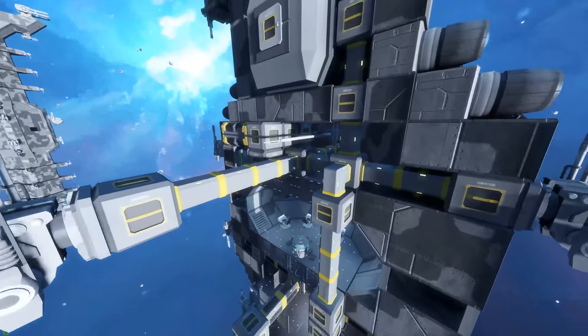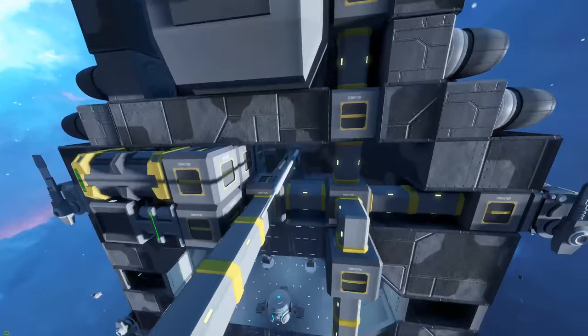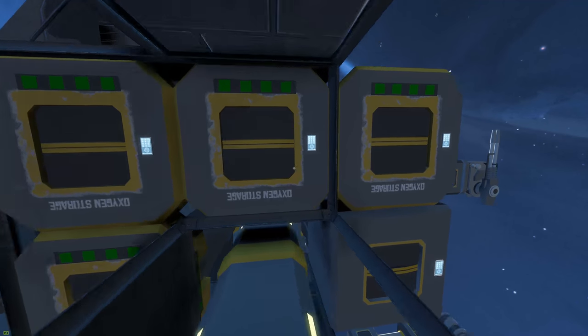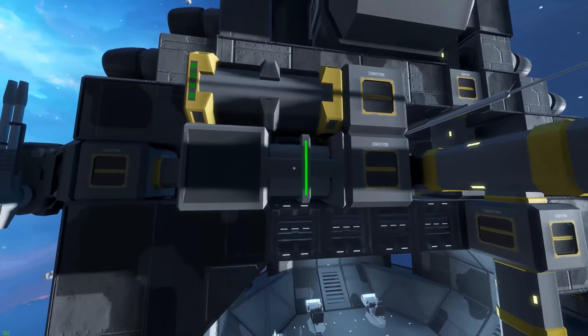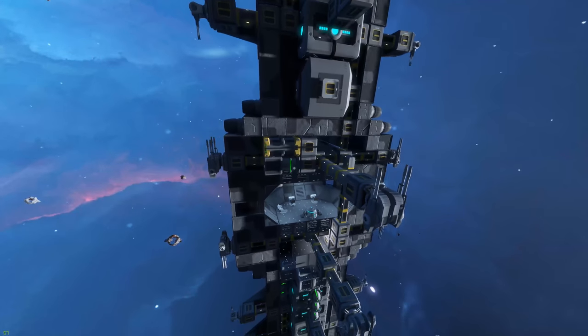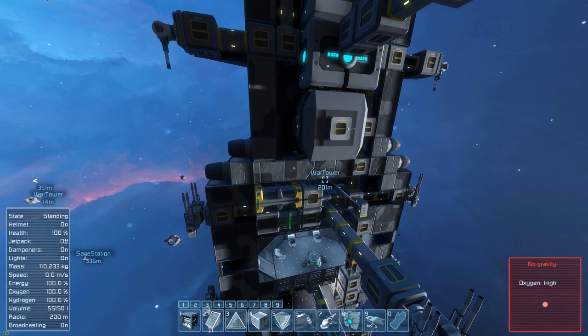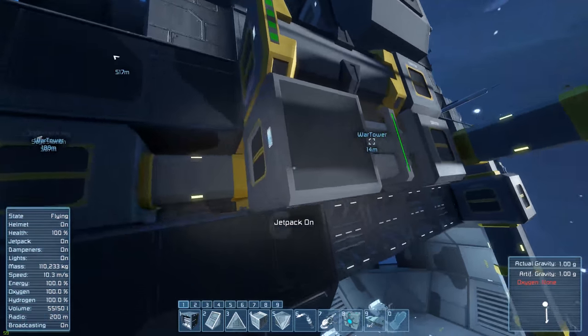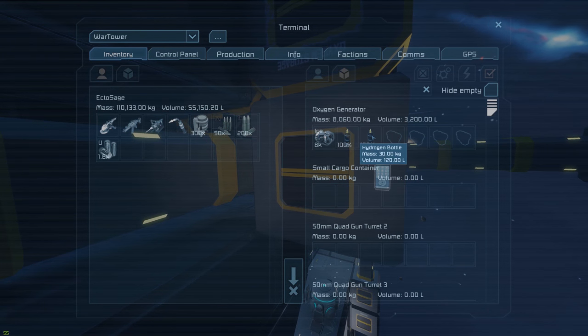On this level right here, we have an antenna stuck down here just above the living area, as well as four oxygen tanks and one oxygen generator. Inside the oxygen generator — which is piped in through the top right here connecting to these conveyors — it actually has two hydrogen tanks just filled up, or hydrogen bottles, and 8,000 ice that I just tossed in there. So this is ready so that if anybody needs to fill up their spacesuits or hydrogen tanks, they can just grab one of these and do so.